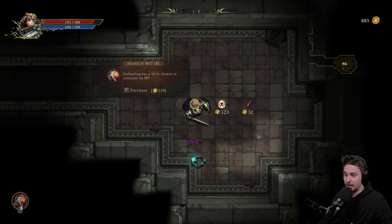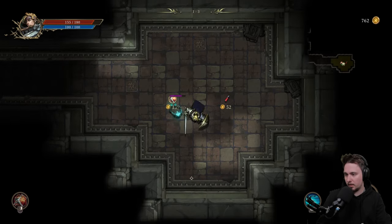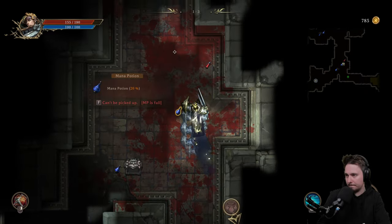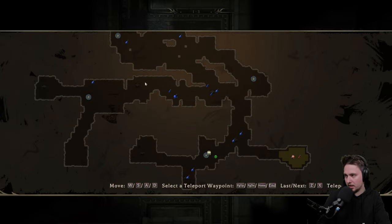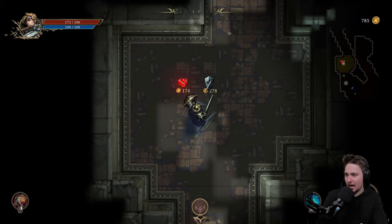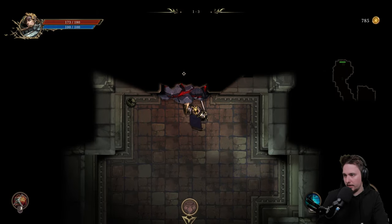Oh my god — defending has 30% chance to consume no mana for 10 seconds and reduce damage taken. I'll take this one — I won't go away from blocking. That one was kind of nice. Finally we get the ultimate. We'll take the only potion we have. I don't remember exactly what we can get after going to the boss so I don't know if I should go for HP — but maybe that's a mistake. We'll see.